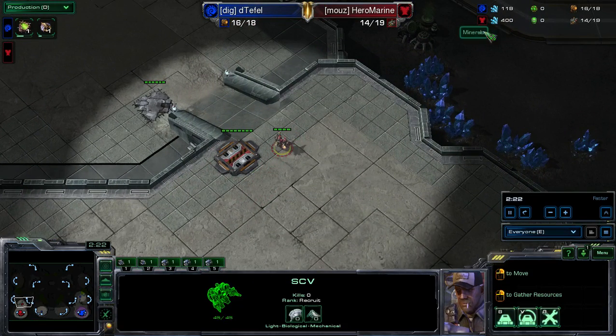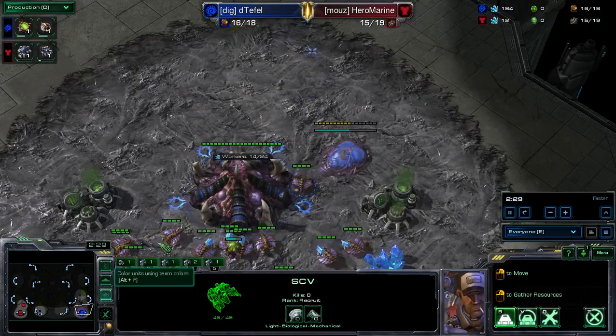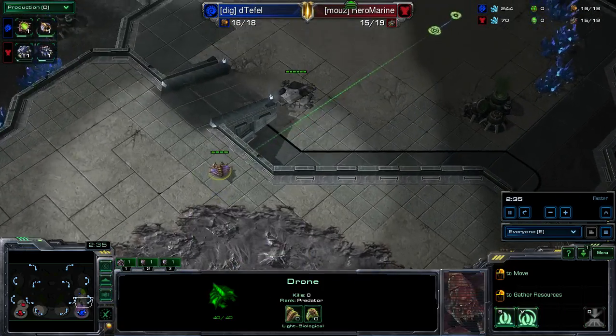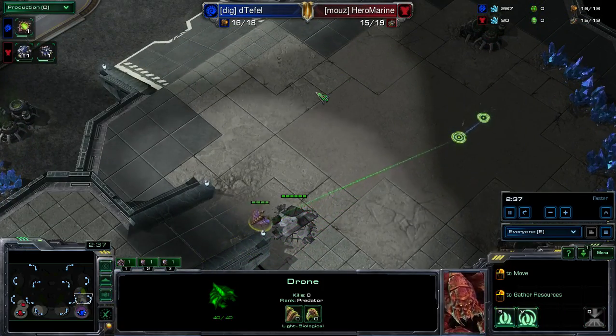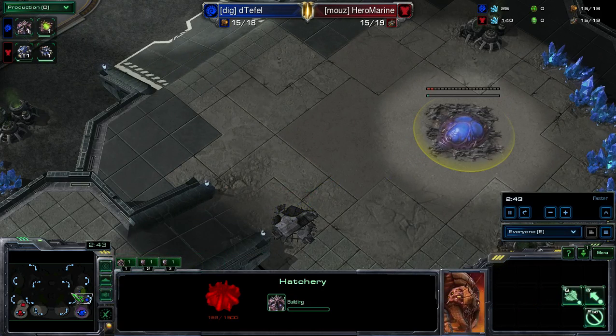It looks like he will go for the CC first. This is a larger rush map, but we haven't seen a single deviation in the openings from T-Fell yet. It's always been pool into hatch — the only difference is when he takes that 3rd hatch. And both games he's won, he's gone for a faster 3rd hatchery.